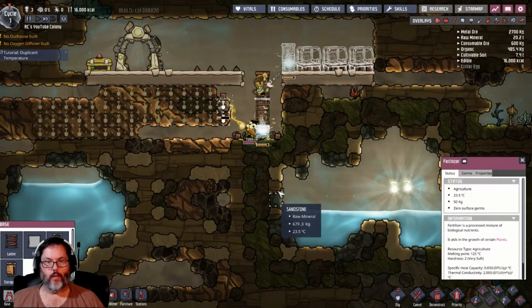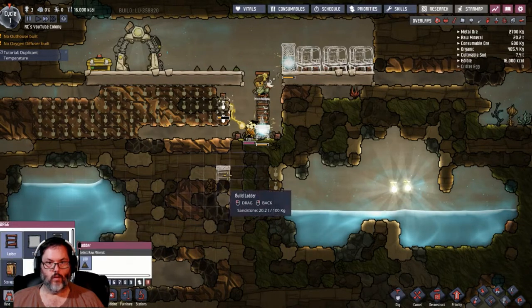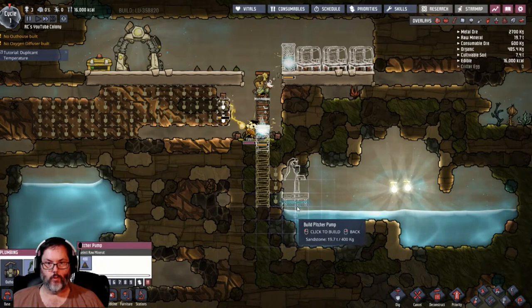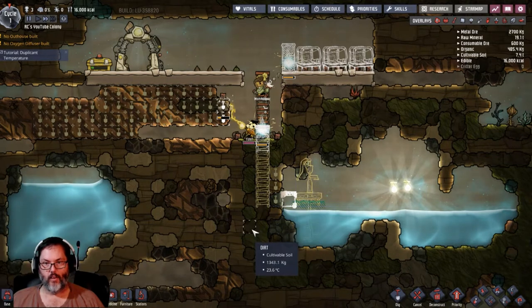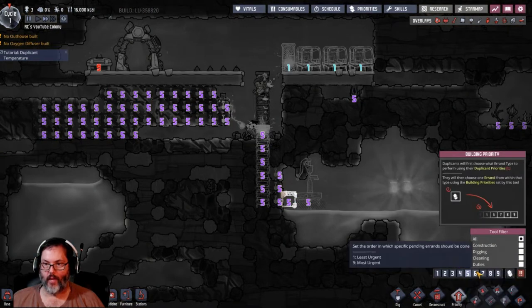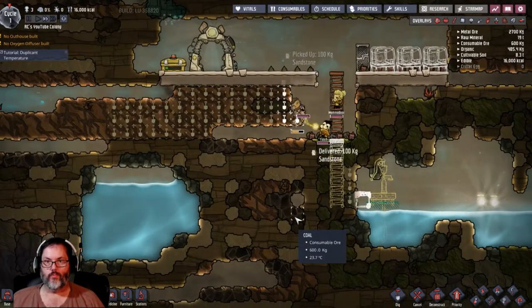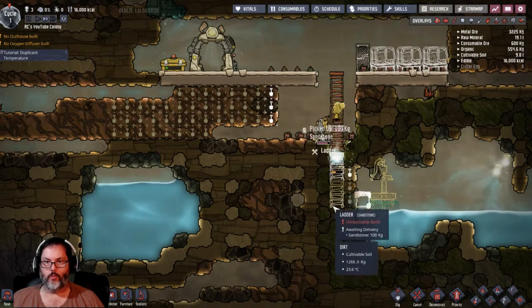I think I'm going to want to break in right there. Let's do that - I'm going to put a pitcher pump. We'll put a tile there. We're going to make this a six. They'll dig over here while somebody's working here, but this will be where they come first.